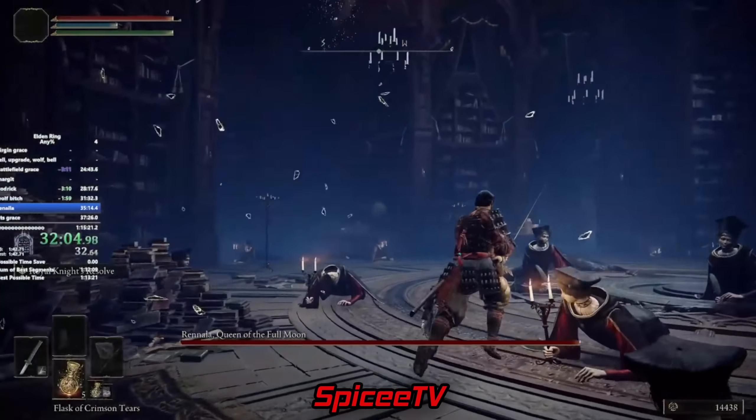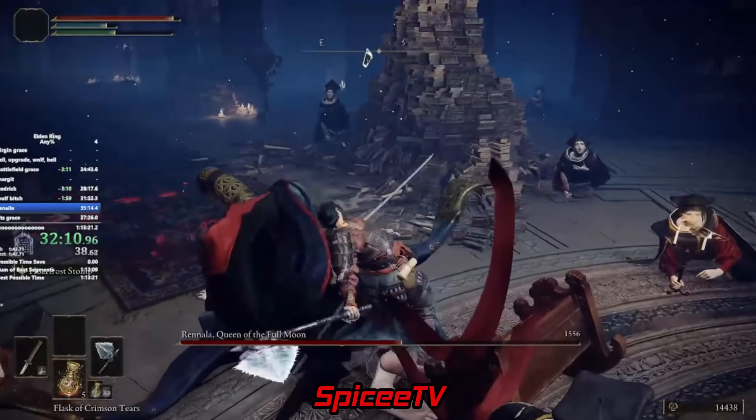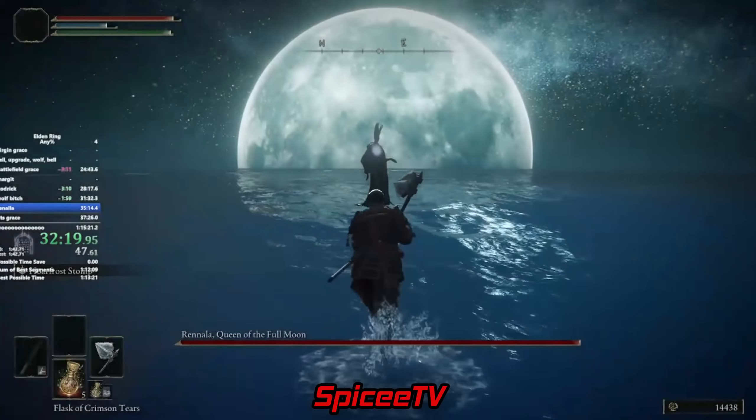This is all early game routing, but the early game is what sets up the route for the rest of the game. From here, it's a linear sequence of required bosses. We collect just enough somber stones to get the axe to plus 10 and put the rest of our levels into Mind and Vigor, so we can more easily survive and put out damage quickly.